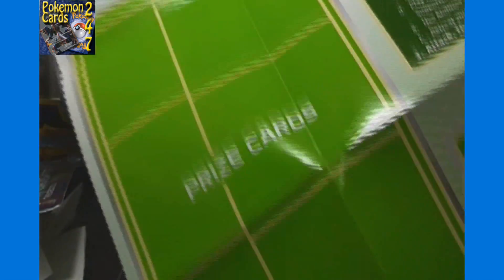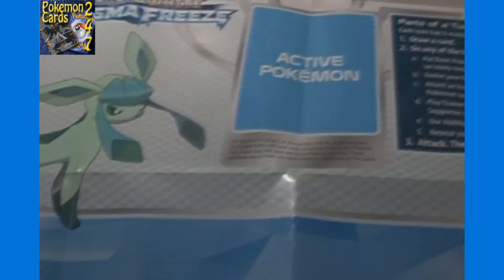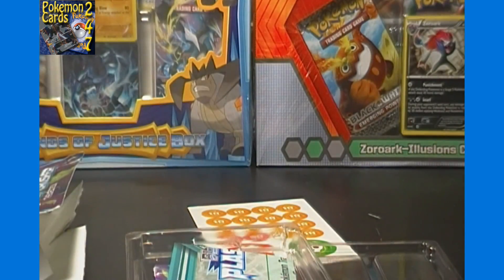It's hard to see but you've got room for prize cards, a bench, active Pokemon, deck, discard pile, and space for an opponent as well - pretty neat. On the back it shows a whole bunch of stuff but for time's sake we won't show everything. It gives you a general understanding of how to play the game.